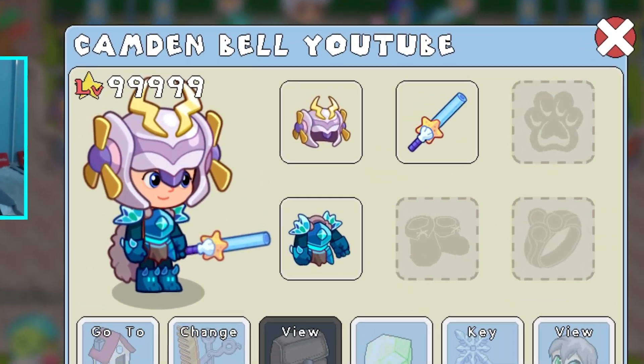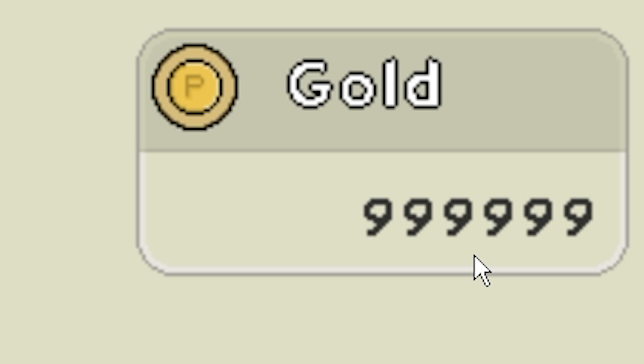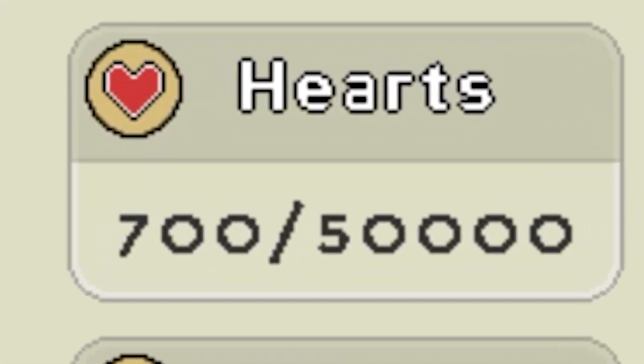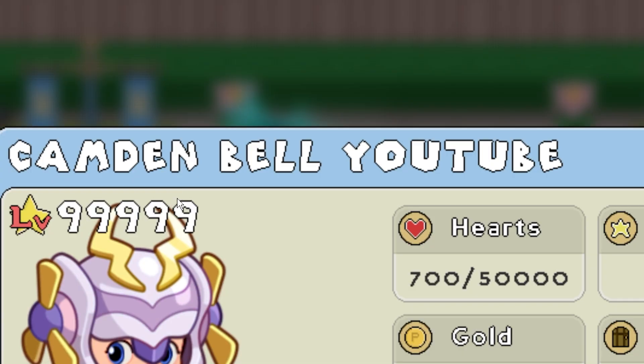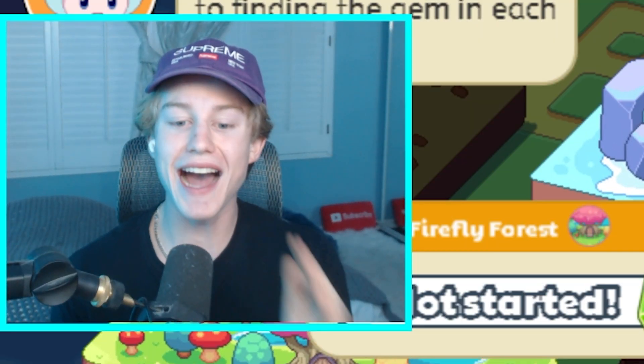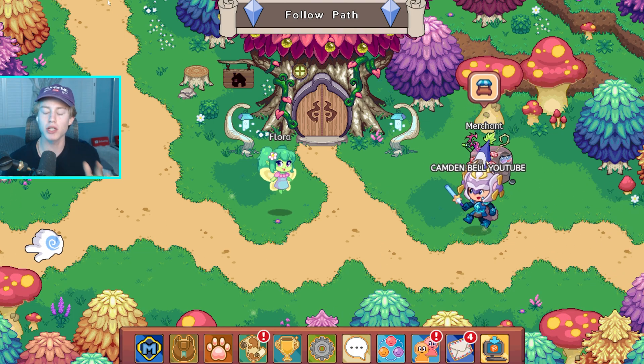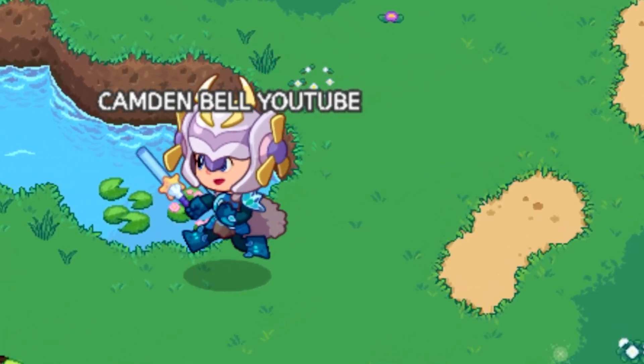Today I'm gonna be playing Prodigy on a level 99,999 account. It has every item in the entire game, nearly 1 million gold, 50,000 hearts, and it even has my very own custom name. This account is actually crazy — I'm literally level 99,999. We're gonna start off by going into Firefly Forest and battling a random monster, and I'm not gonna lie, this custom name is actually crazy.